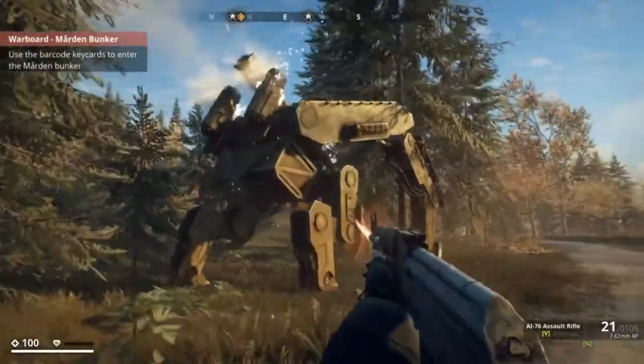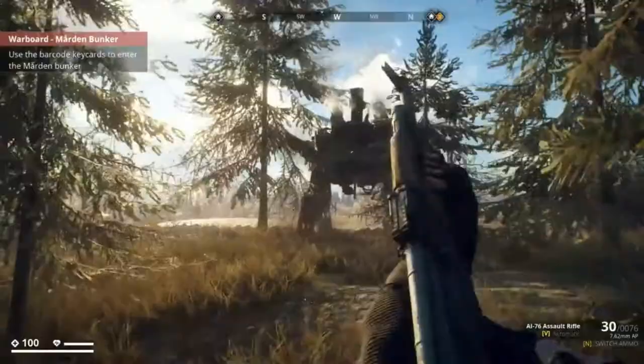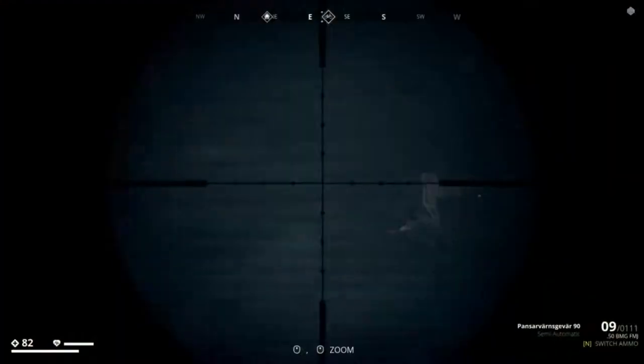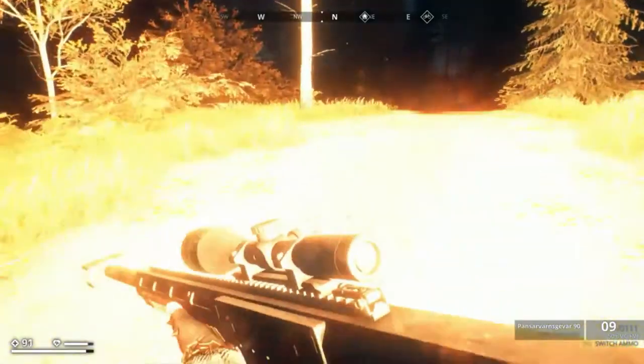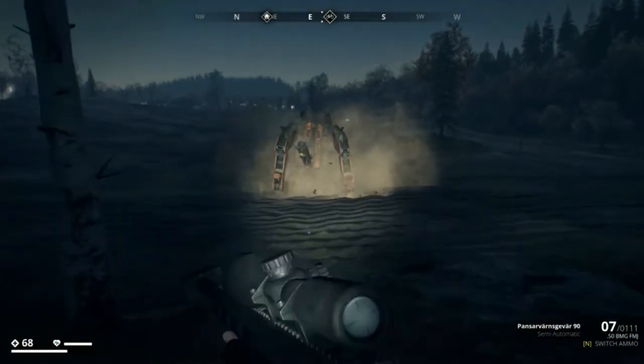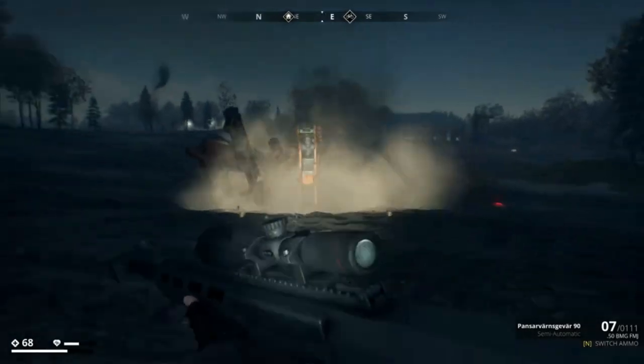Below the missile pod on the backside is a set of three fuel cells — keep blasting away at those. And if that doesn't do it, you might also have to destroy the tick pod if it has one. Just be careful, because that big bastard will keep calling hunter reinforcements, which can be a major pain.